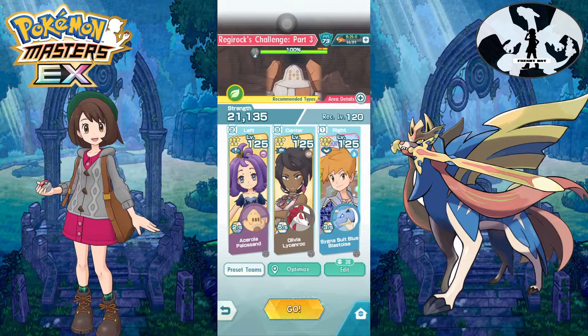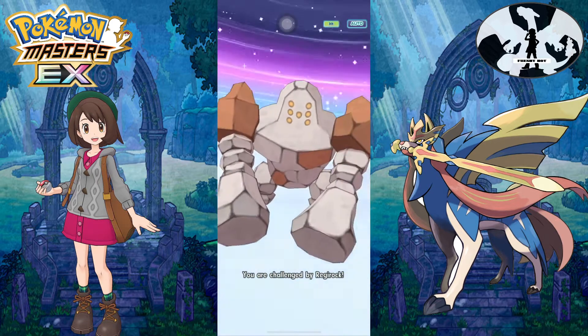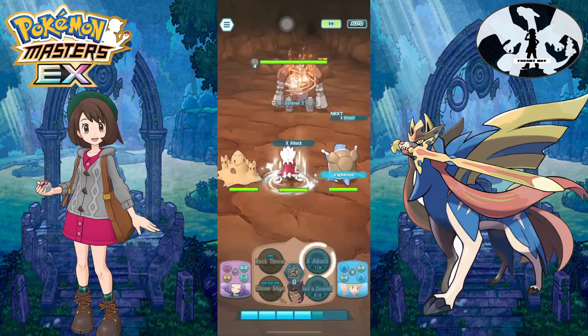Welcome back to another team for Legendary Arena Regirock. The team I'm using right now is Olivia, Lycanroc, Tullsan, and still the same Cygnus Suit Blue. Cygnus Suit Blue is the best tank for this Regirock because he gets Imperial — we take the enemy's previous buffs — so you won't have your defense lowered or anything else.